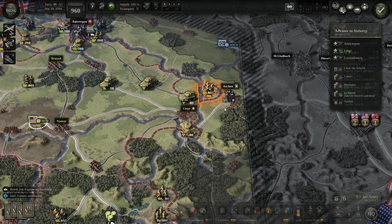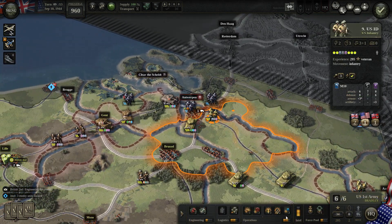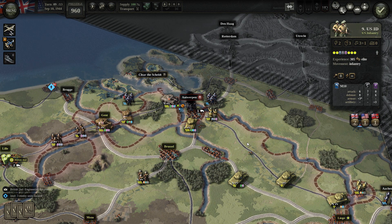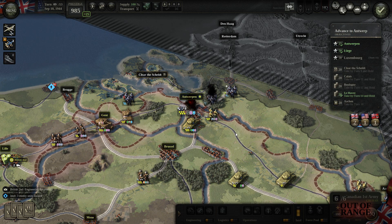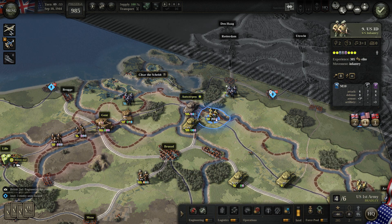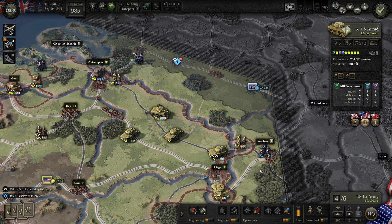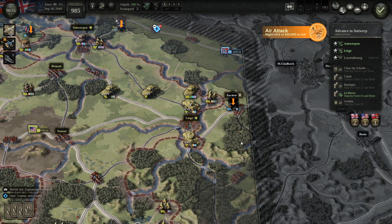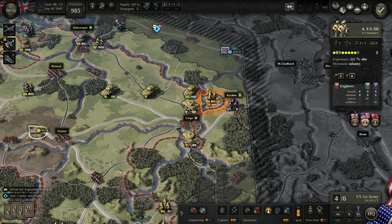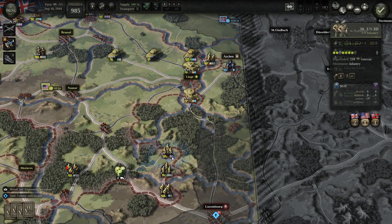Henn is not an easy target. Let's see Antwerp first. British have captured it! I'm sending this strong tank forward — we only have one more turn and we can't start the park yet. We don't have anything to attack with here.